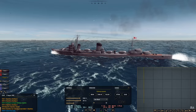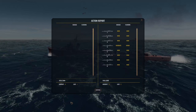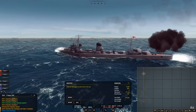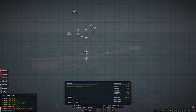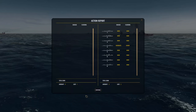The damage report says moderate damage and minor flooding. Not the results I was really expecting — a little lackluster — but at least we knocked out a turret. Our Dauntlesses are out of the way. We lost one; it's at the bottom of the ocean now. What a shame. Six aircraft, one lost — RTB. These guys are returning to base.